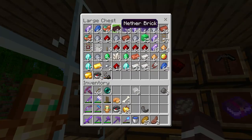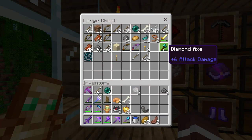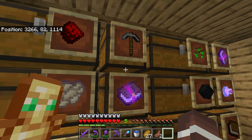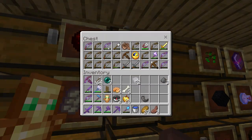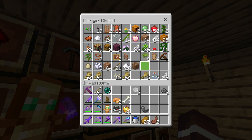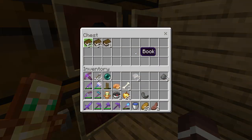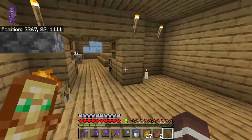Up here is where we store all of our mobs and stuff from mining — enchantment books, armor, just random things. This is like our nature box, so wood and anything like that. This is wool, this is nether, this is books, this is our potions, and this is another enchantment book area.